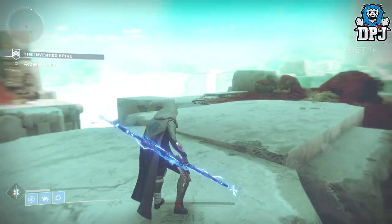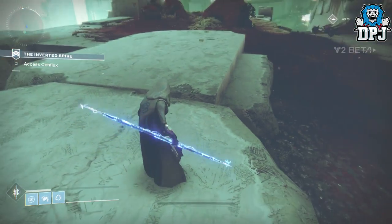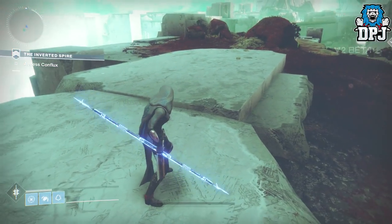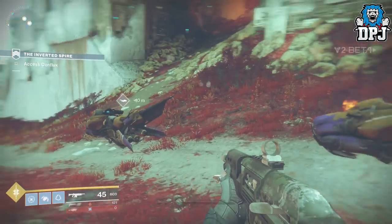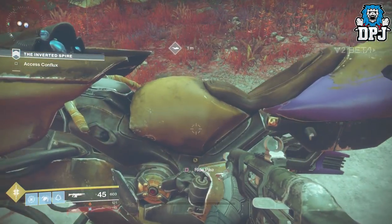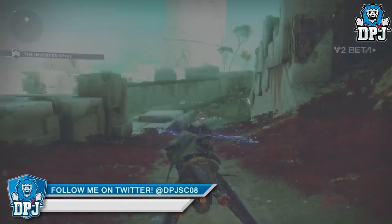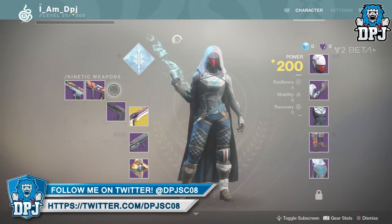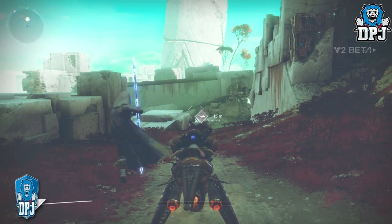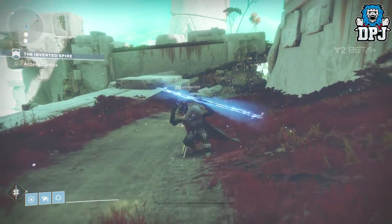Once you've achieved that and you have the pike in your possession, you then need to build your super charge up if it isn't charged already. Once you have your super, simply stand next to the pike, make sure you have your primary kinetic weapon in your hand, activate your super, then quickly jump on your pike. You then need to go into your inventory and switch your primary weapon to another weapon, then switch back. Come out of your inventory and jump off your sparrow — if it's worked correctly you should have an unlimited super.